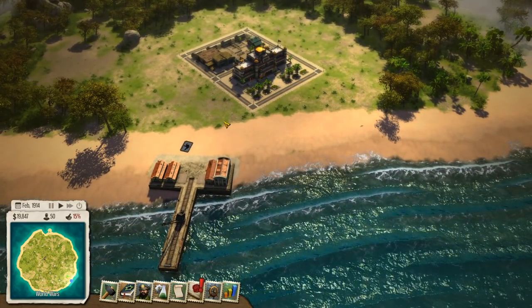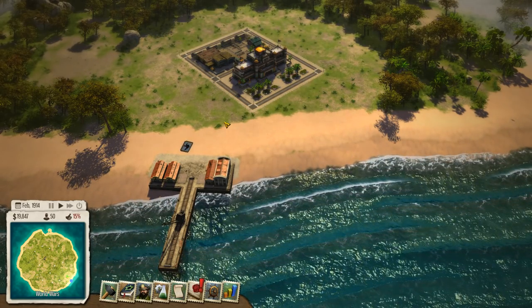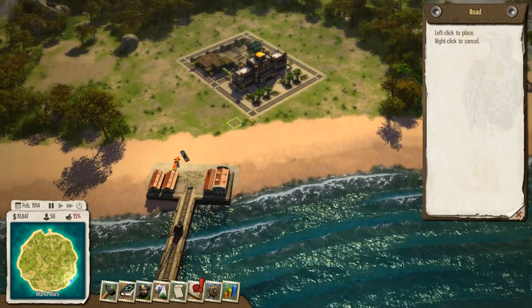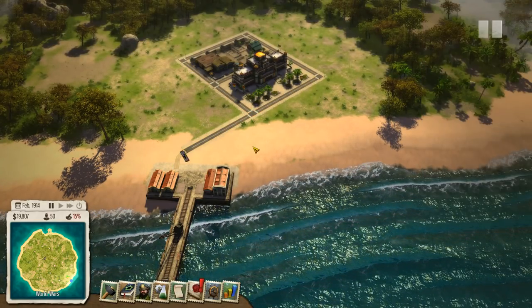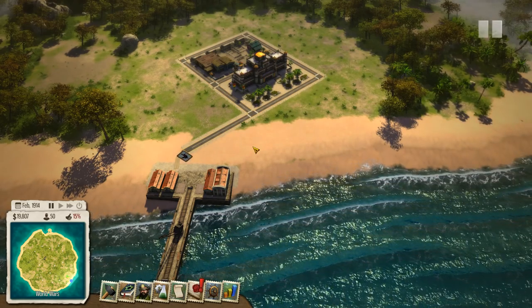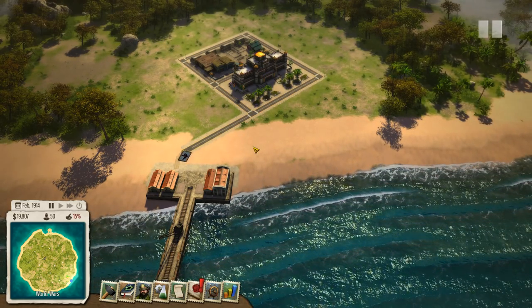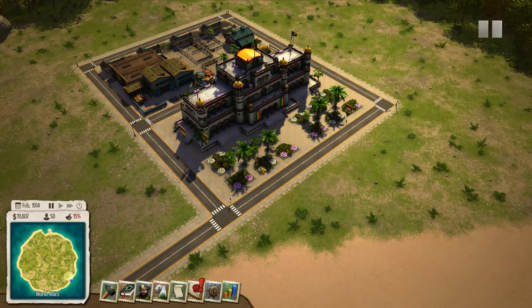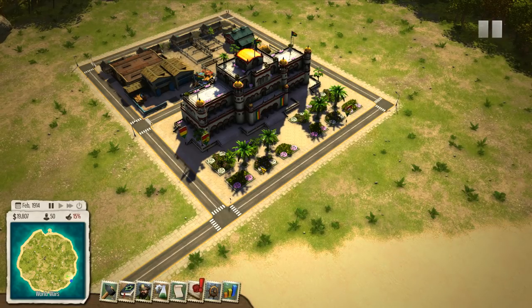I really like Tropico 5. There are three things the game adds over Tropico 4. The first is multiplayer, which I think is a pretty significant addition — everybody plays on the same island, but the islands are big enough where you're spaced out pretty far. Then you can figure out whether you want to work cooperatively with the other players or invade them with your military units. I think that's a really interesting addition, and I'd be curious to see how it works once the game comes out and people are actually online to try it out.